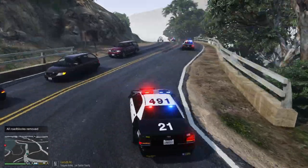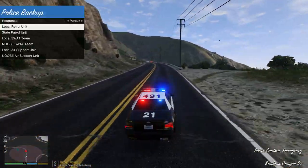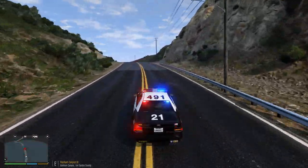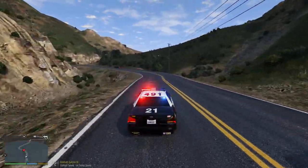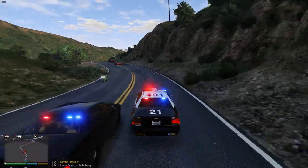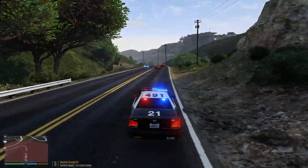Looks like there's a pursuit in place — we're gonna follow these guys to the same location. Looks like we're catching up to the suspect. We'll call local air support and get some local patrols in here as well. This guy is going pretty fast on these cliffs — I don't know if this is gonna end well. The cruiser is not the fastest up these cliffs. We got an unmarked cruiser. Is that a Banshee? Oh god.